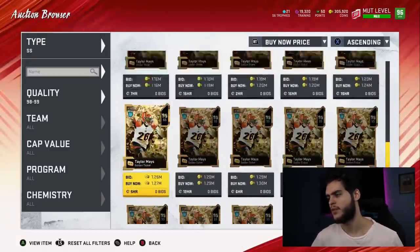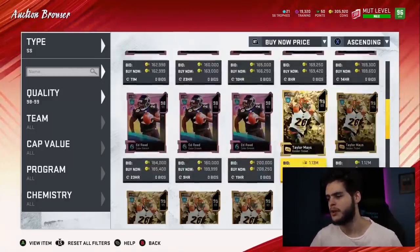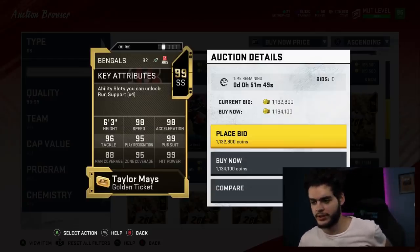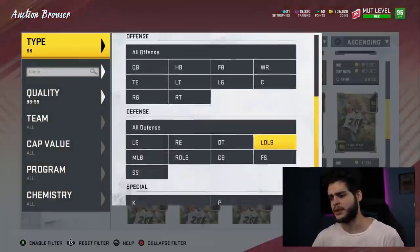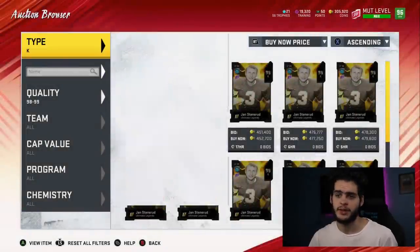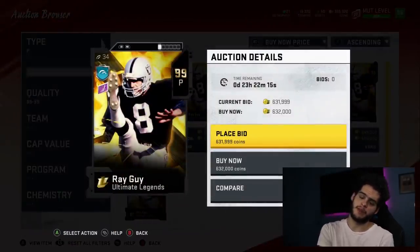At strong safety we've got Taylor Mays — still expensive, but if you want a budget guy you can always look elsewhere. Taylor Mays is phenomenal though: maxed-out hit power, great zone, great man, and max speed. Looking at this card now it's a little bit worse than some other golden tickets — his man isn't all the way up there and his play recognition is only 95 — but still a great card. For kicker, Jan Stenerud. If you want a budget option, Zane Gonzalez Team of the Year — he still has good kick power. For punter there's a great guy, although I would not recommend spending a million coins on special teams players, but that's up to you.